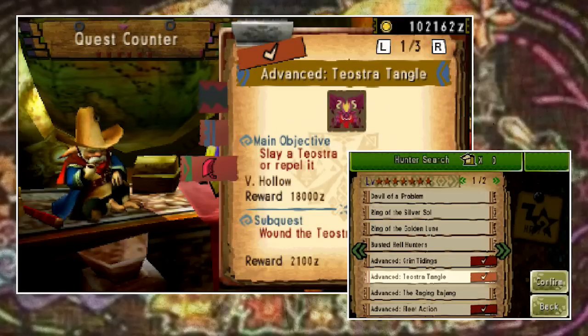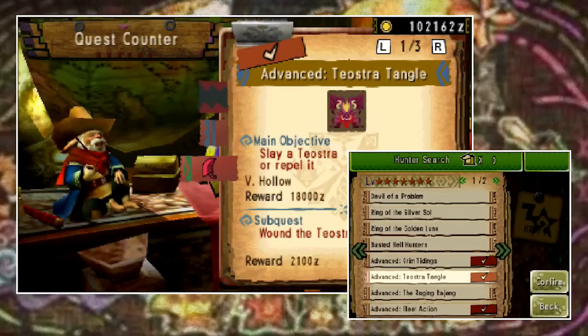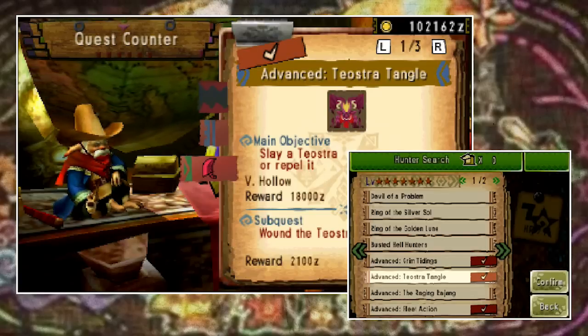Usually the quest will return in a single recycle, though sometimes it takes a couple of attempts. If you're hunting as a group, sometimes one player will have the quest while the other won't. Either way, that is how you get those missing quests to return.